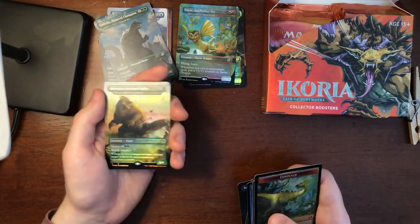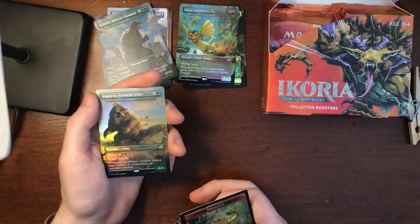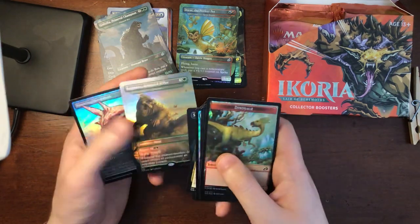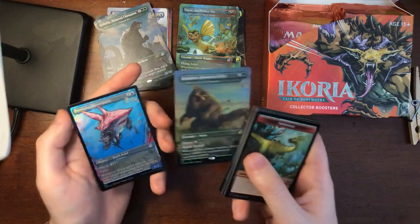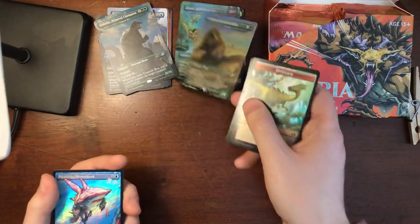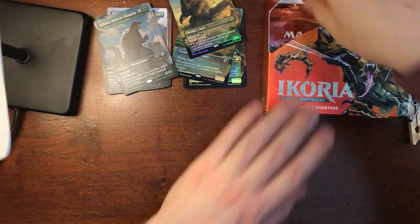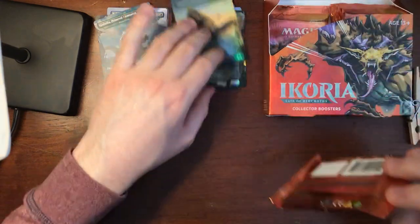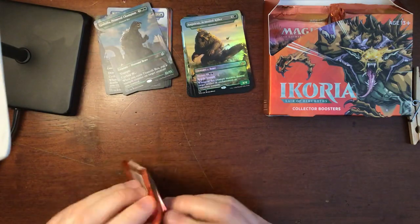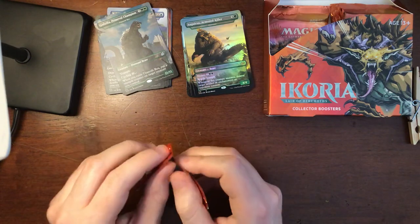Yeah, there we go — Anguirus Armored Killer, foil too! He was Godzilla's first enemy, and after that he ends up being Godzilla's friend and ally in lots of movies — he can take a beating. Oh, that Pouncing Greatshark's got some nice color to it too. Man, Anguirus is funny — in one of the movies in the 70s he actually talks in actual Japanese to Godzilla, and they even put quote bubbles around it too like they're talking. It's pretty terrible.